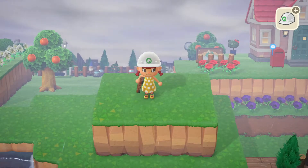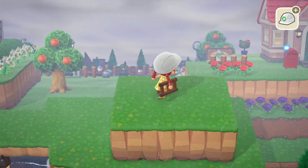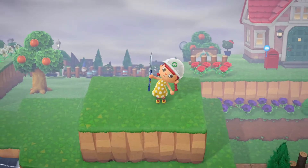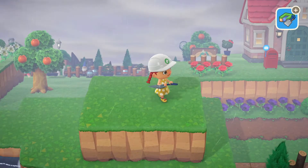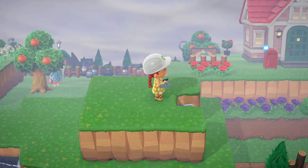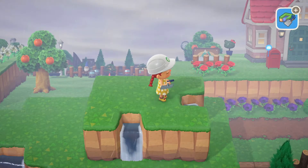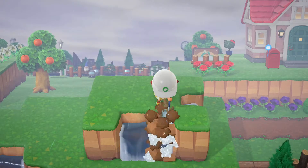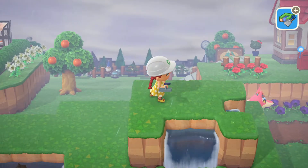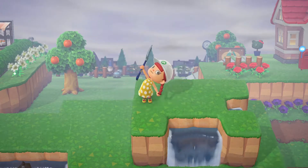I've gone ahead and made just a little square block — that's all we're really going to need for this. Now I'm going to get out my waterscaping tool and let's see if we can turn it into something pretty. We'll start by putting a little section on that side, maybe a little section over on this side. Beautiful, I love it. I don't know if we need a section on the other side. I think we'll stick with that for now. Let's hop down.